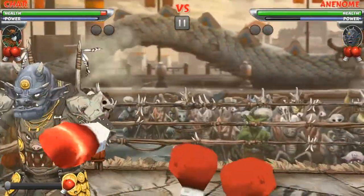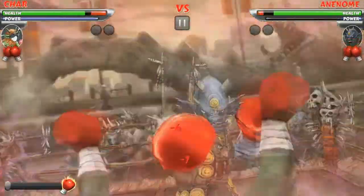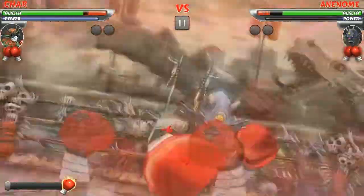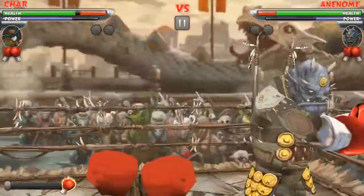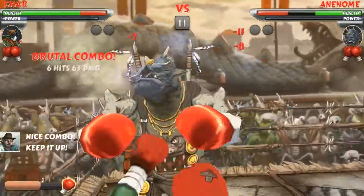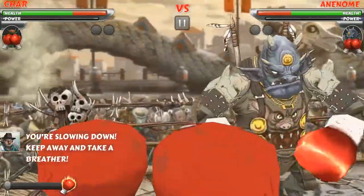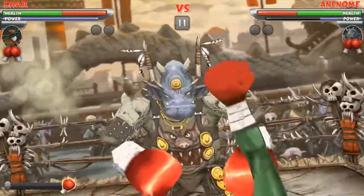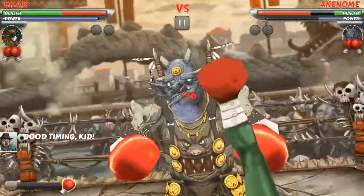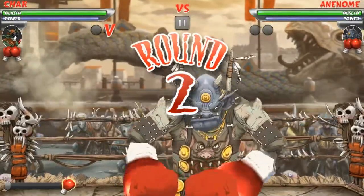Oh god, I can't hit him now — no wonder it's normal difficulty. I'm getting annihilated; the difficulty's really been ramped up. I get KO'd but still have enough power to fight back. Round two — he's guarding against uppercuts apparently.